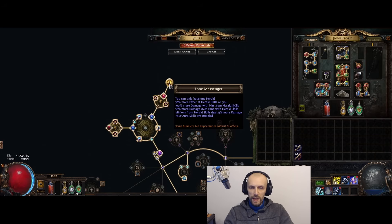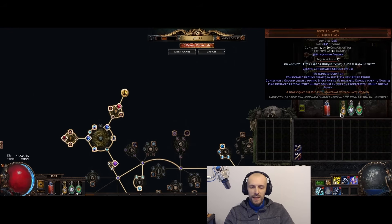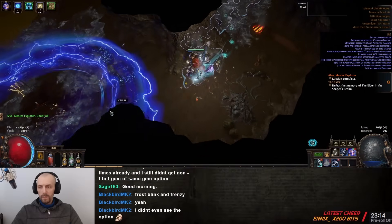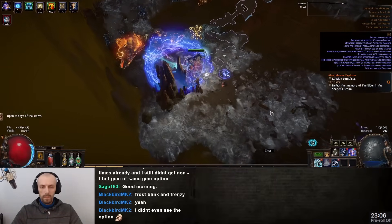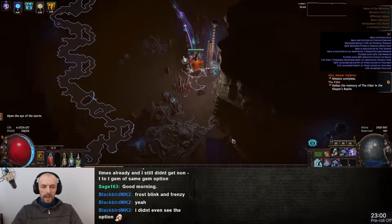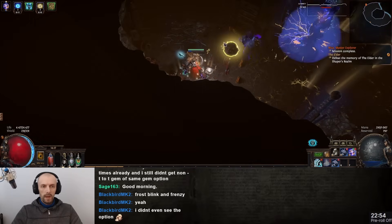It says your aura skills are disabled, but you can still benefit from auras that someone else provides. Hatred, Haste, Determination — all those could make you tankier. Or Mage Blood, which can fix resistances, armour, evasion, movement speed easily. I'd never recommend Mage Blood though — it feels like it makes the build not a real build. I really enjoyed farming with this build; it's probably the most satisfying farming build I've done in a long time. I just kept wanting to farm more. If you get bored, just change the Herald of Ice MTX and it feels like a different build.